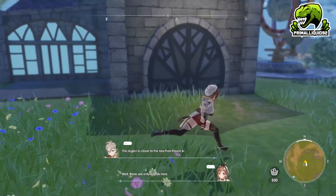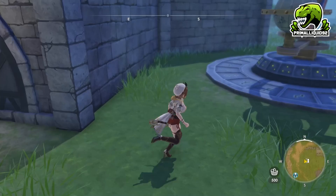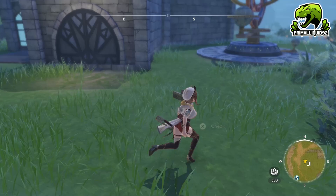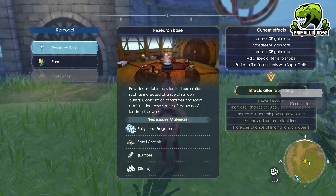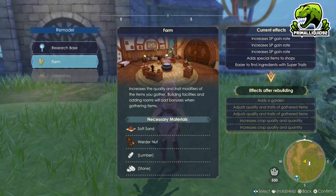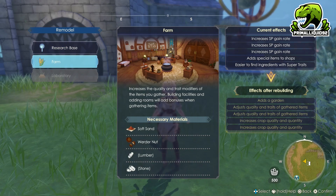The add special items to shops effect means an NPC store will occasionally appear at the Atelier when you rest or return. However, the stores in Ryza 3 are terrible — you're probably never going to spend a single Cole in this game. Also, because I fully rebuilt the laboratory out here, if I was to remodel to a farm it would automatically be fully built — I wouldn't need to build the extensions again. The same would apply to the research base.